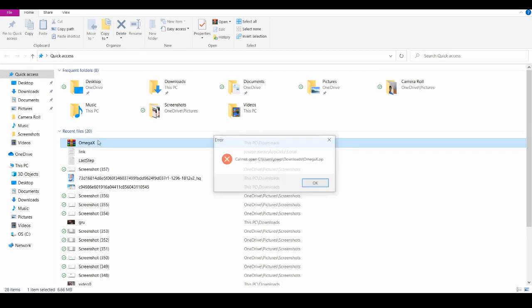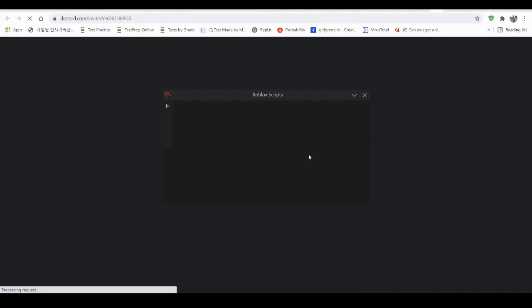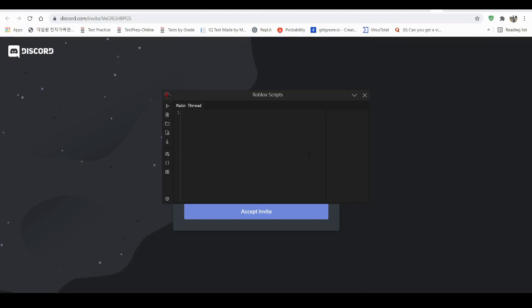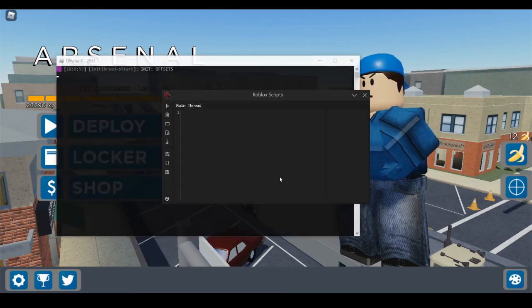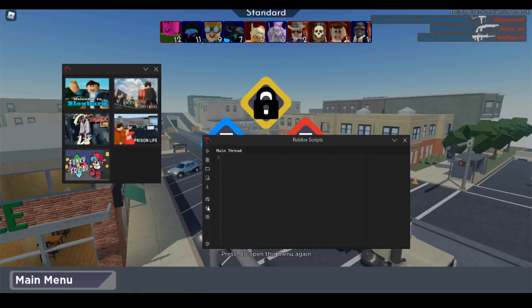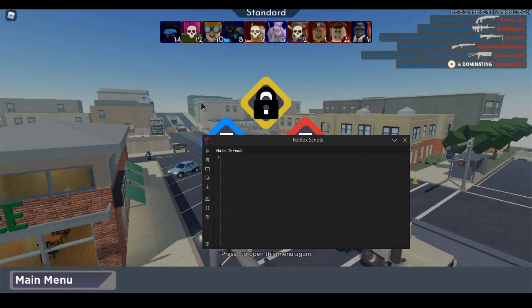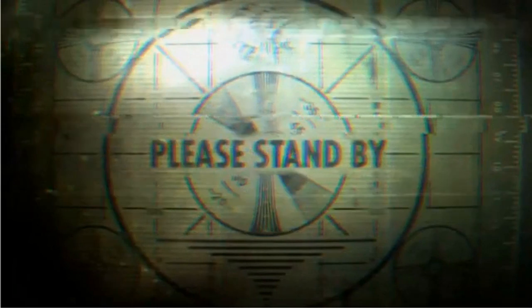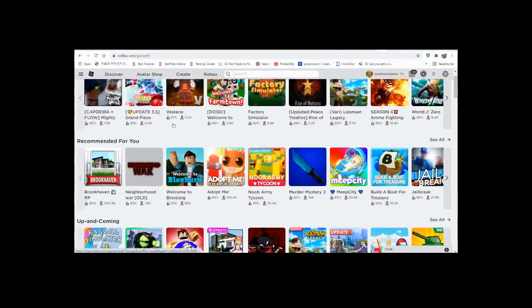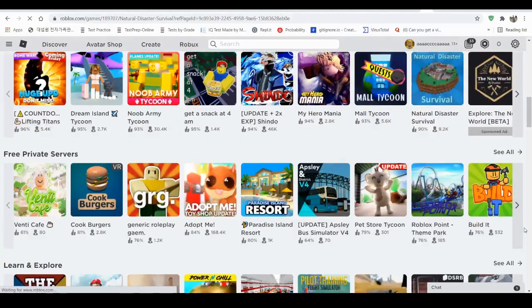Wait, something went wrong. Let me try injecting again — okay it worked, I'm a genius. All right, checking it out — you don't need any key, which is great. I tried to load an Arsenal script but the game crashed. So I'm gonna have to try it in another game. I'm just looking for a good game — Natural Disaster Survival, welcome to Florida. There are a lot of hurricanes in Florida.